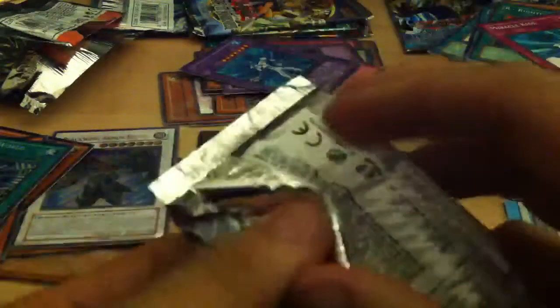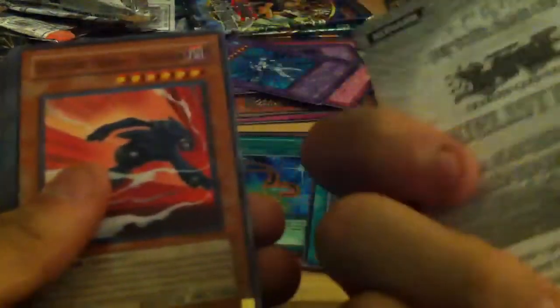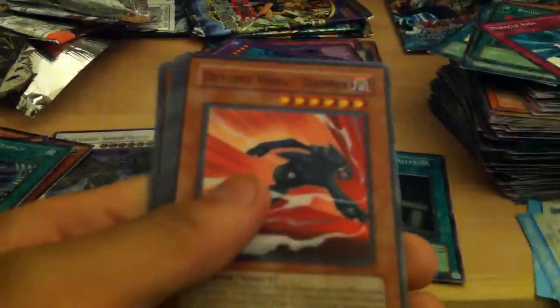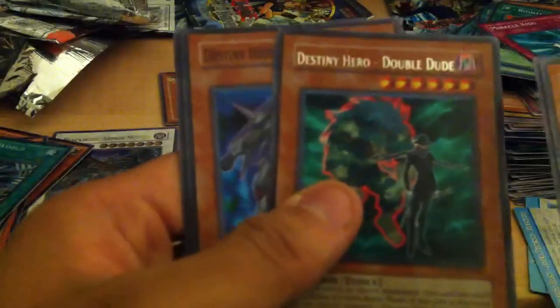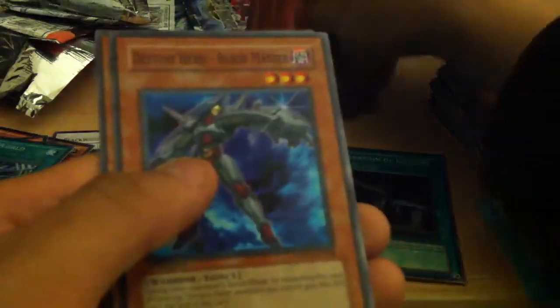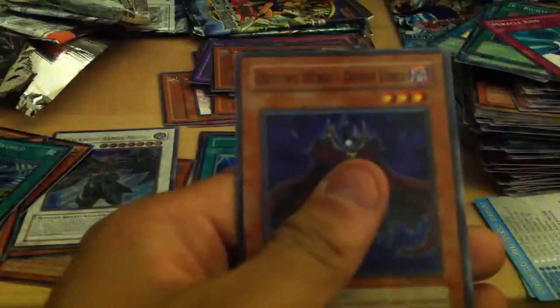Next, another Duelist Pack — this is Aster Phoenix, and it looks like we have an Aster Phoenix Deck Checklist. D Hero Dasher, Destiny Signal, a rare Destiny Hero Double Dude, a Destiny Hero Blade Master, and a Destiny Hero Doom Lord.